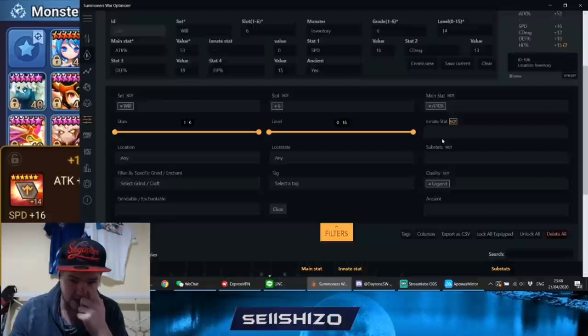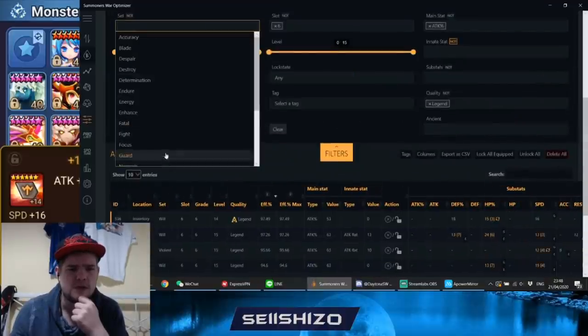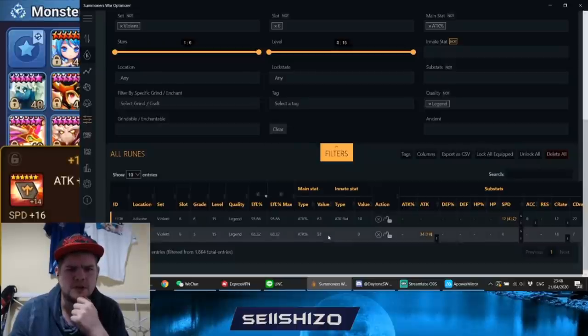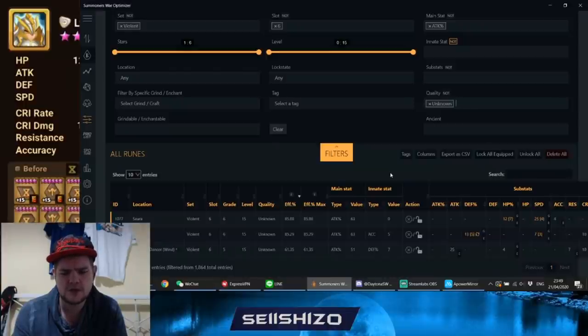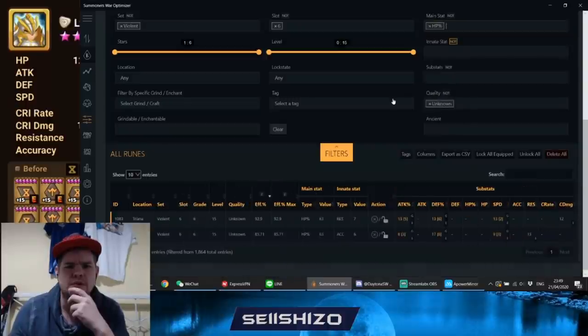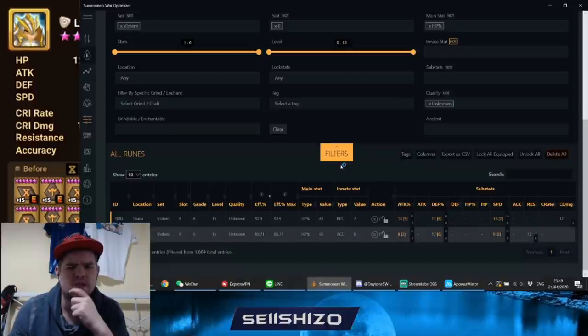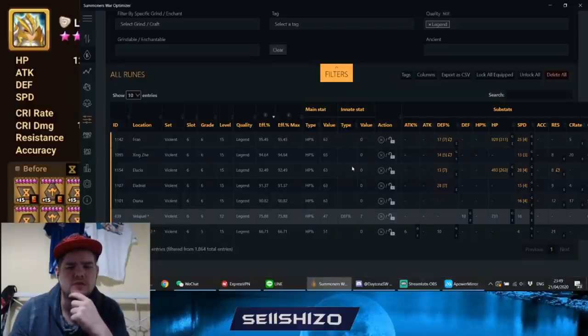For attack slot 6 without innate, there's a candidate — but checking the unknowns in-game, the ones on Sabrina and Shakran Dancer are actually really low star, so the one on Sabrina is probably hero or something. For HP slot 6, there are some options — a jewel rune that's not too great, and others to consider.